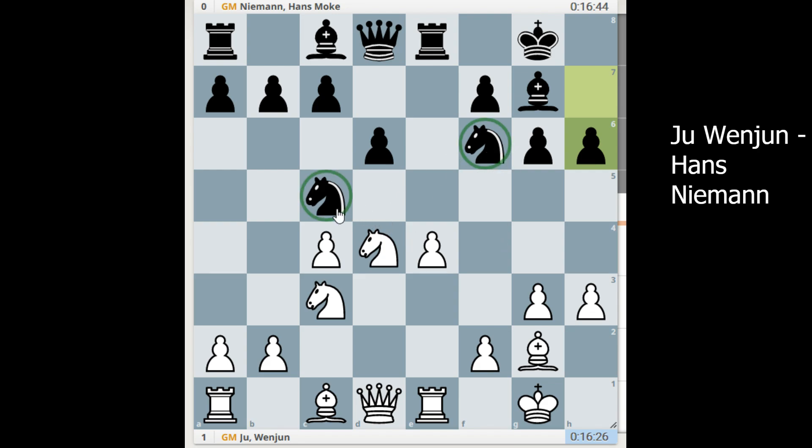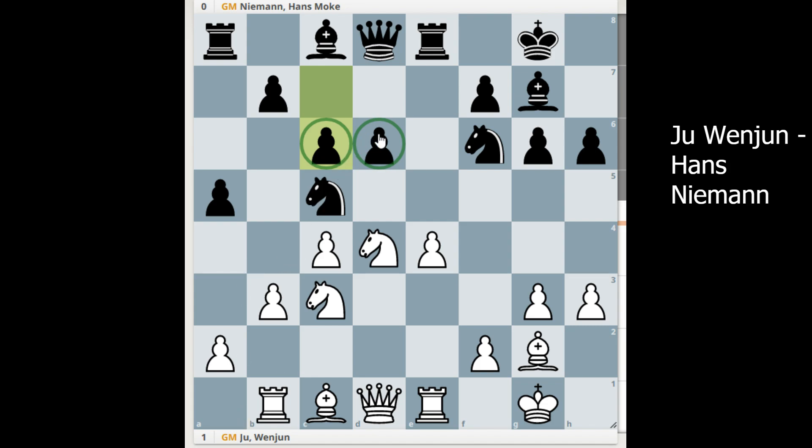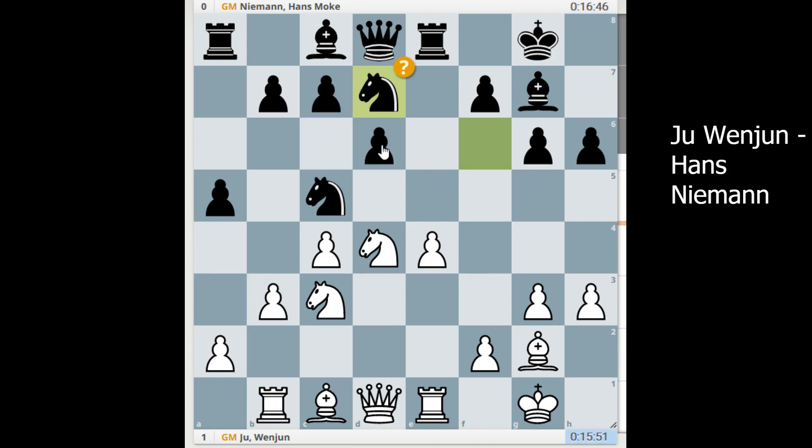Your knights are very well placed, but that's it basically. You need to create tension in the center, but again it's not possible because you don't want to play f5 — it weakens your king too much. a5, b3, and knight to d7. According to the engine, this is already the losing move. c6 was so much better. Playing like an engine, but if you play c6, you have to know how to defend the d6 pawn, and it's really hard to defend. Just bishop f4 and white has so much pressure, but the engine thinks otherwise.